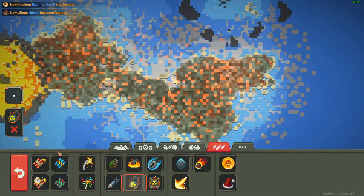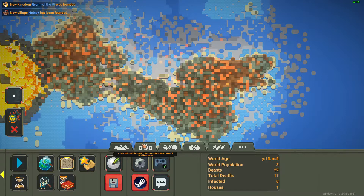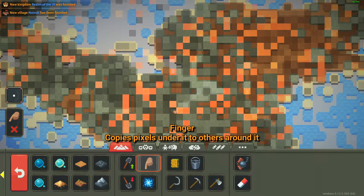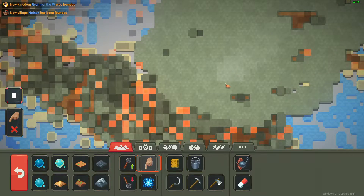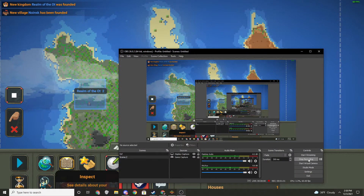If you want to make the biome its own thing, just come here, take your finger tool, and spread the biome like this. Then you can see how they live in it.